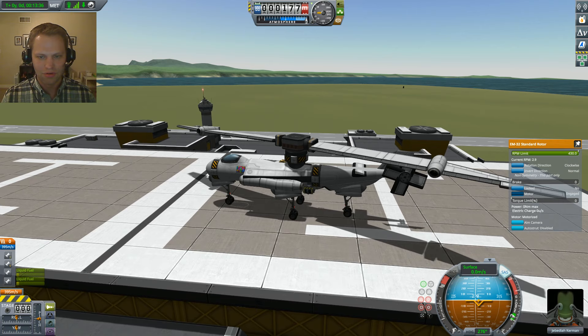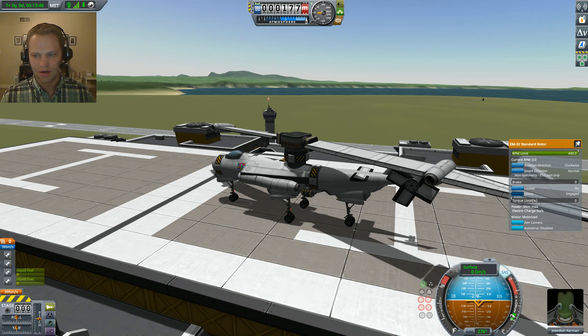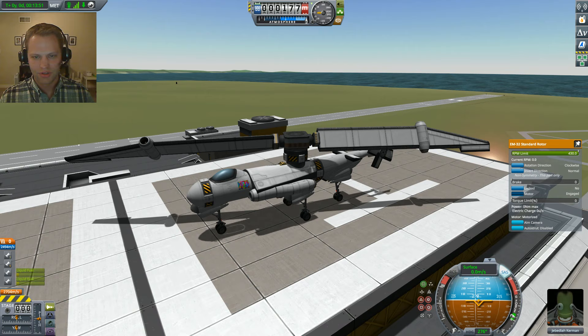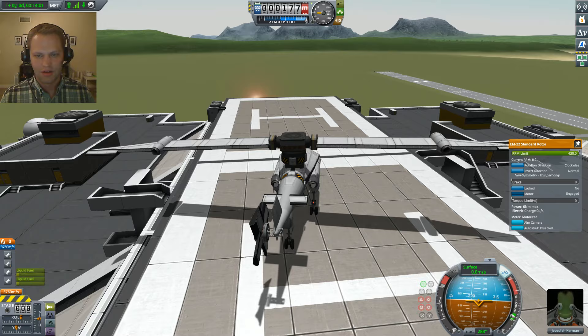We're going to transition into flight mode. To do that, I have some servos hooked up to action groups. If I hit two to change the target orientation and then one to play, I have this little transitional setup. Let's see those transition - hit three to flip the servo into wing mode.